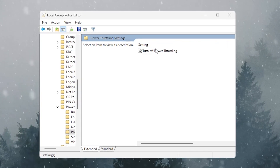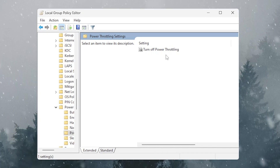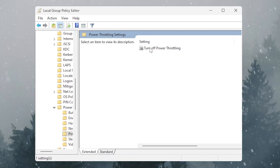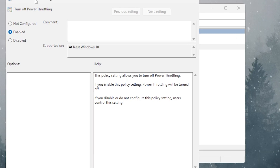Before changing this setting, keep in mind: if you are on a laptop, skip this step. But if you have a desktop PC with good airflow, follow this setting to get extra performance. Double-click Power Throttling Setting and enable it.